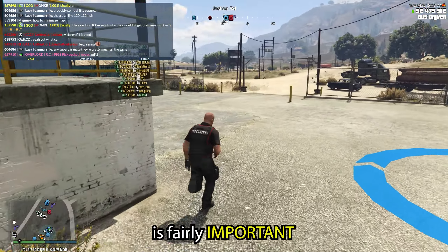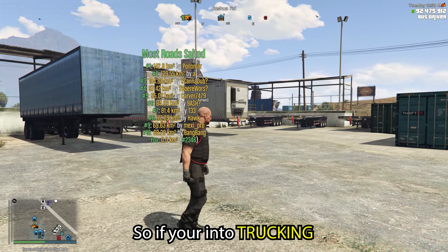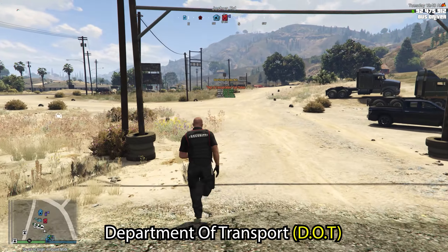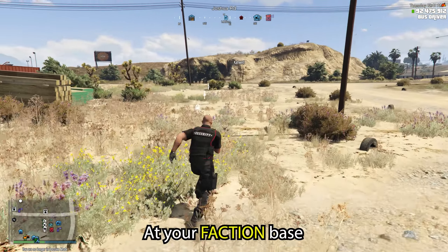If you hold B, open up your interaction wheel and go down to Vehicle Lock — this will lock your vehicle. I've had it a few times where you get out your truck to go get some bags and someone's run away with your truck.